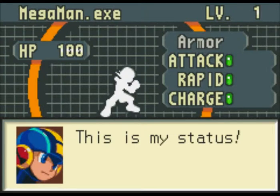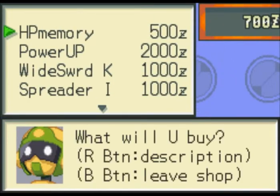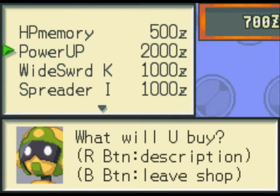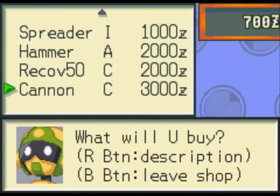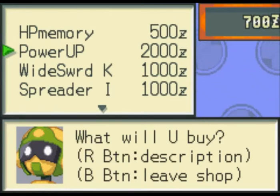Attack is how much damage you deal — up to a max of 5 damage a shot. Rapid is how fast you attack. Charge is your classic Mega Man charge shot. You cannot charge at level 1, but if you get to level 2 you can charge and it does double damage. In later games they added functionality — with the Double Soul System they changed it so the charge deals an extra effect depending on your element.